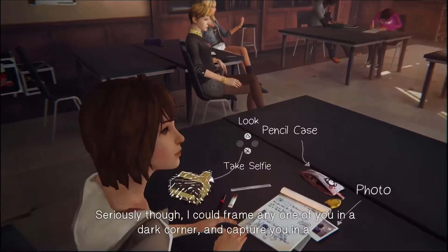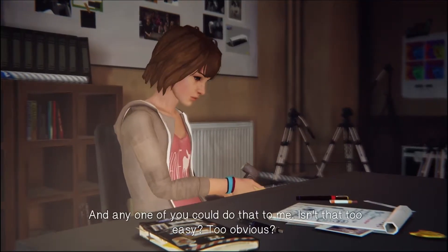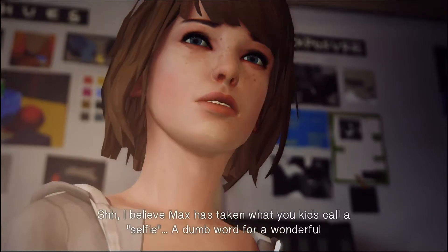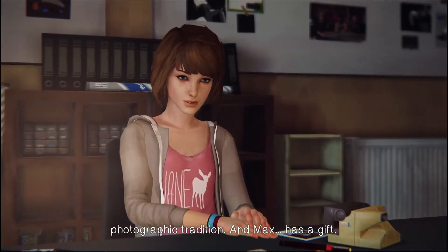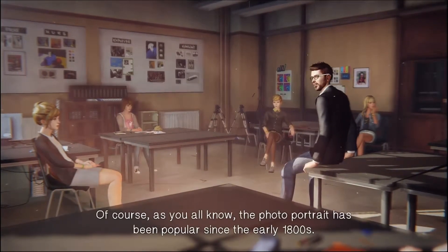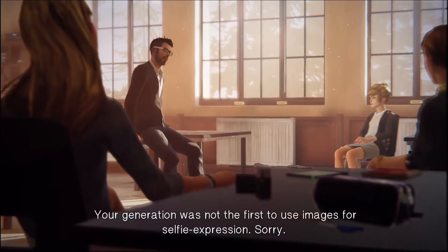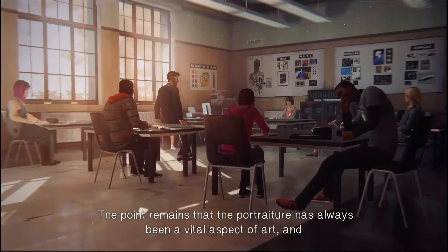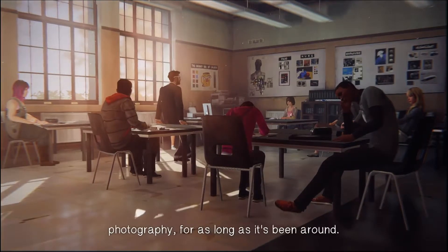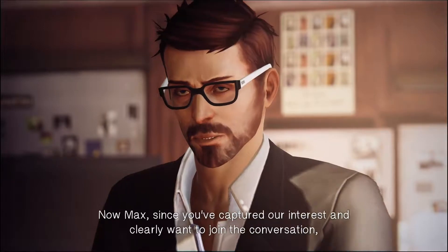Last on the list is a game that there's actually a Share Factory theme for, so let's put it to use. Here we have Life is Strange from Square Enix and Don't Nod. It is basically a game where you play as a girl in what seems to be an art school type of setting, and she learns that she has the power to rewind time. You get to use this in a number of different ways fairly quickly — but of course the most important is to steal your classmates' answers when you can't figure it out, so you look better in front of your teacher.